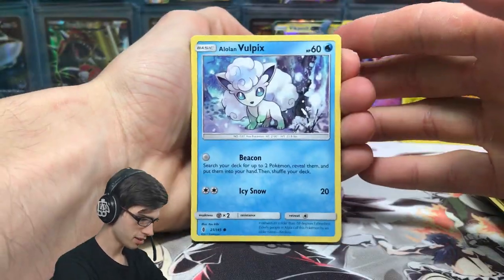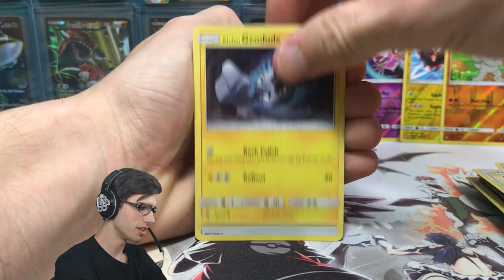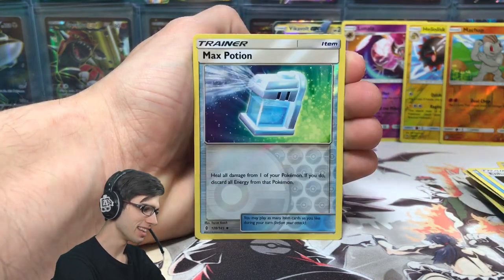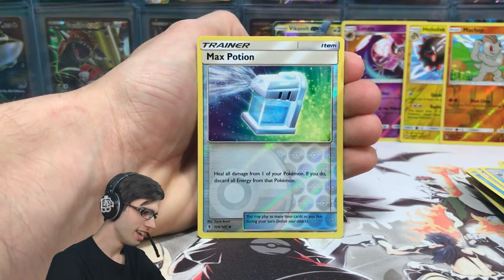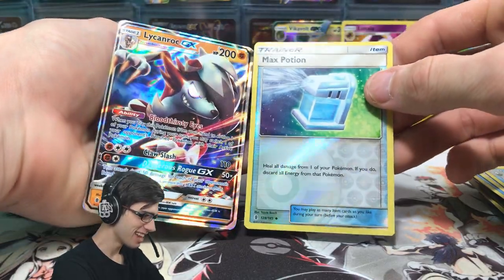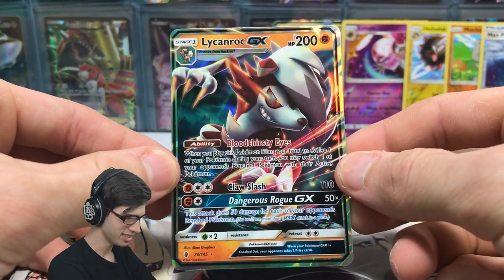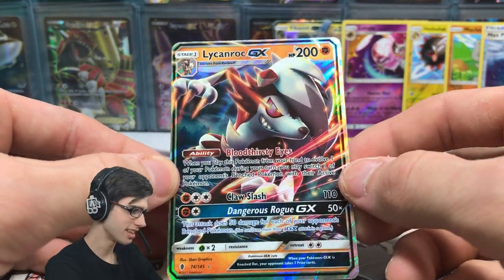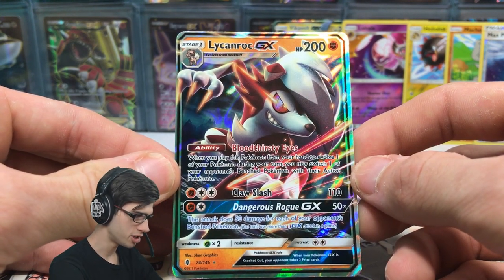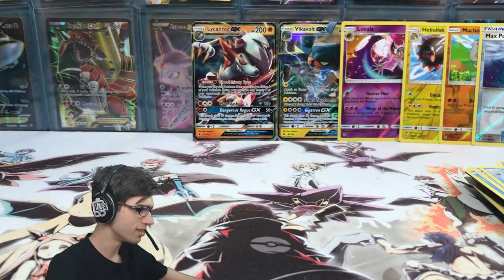In this fourth pack out of six, we've got an Alolan Vulpix, Beldum, Petilil, Fletchling, Alolan Geodude, Water Energy, Enhanced Hammer, Vanillish, a reverse holo Max Potion, and a Lycanroc GX! That is awesome — I love this GX in this set, it looks so good. I just love the color scheme. 200 HP with the ability Bloodthirsty Eyes, Claw Slash, and Dangerous Rogue GX.